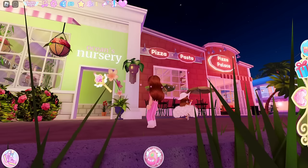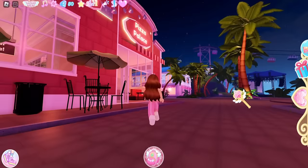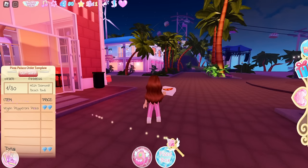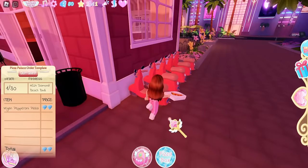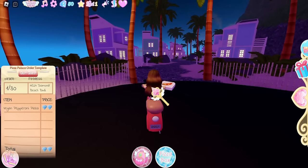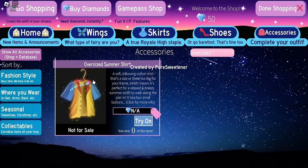Now we're going to go next door to the Pizza Palace and talk to Zed. We need to deliver 30 pizzas in total. You will see the address on screen — you can grab a scooter, but if you have a hard time controlling them, you can just run. Go up this tunnel and when you exit, you'll be in the neighborhood area. Look at the address and find the house number on the mailbox. That quest gives you the Oversized Summer Shirt.